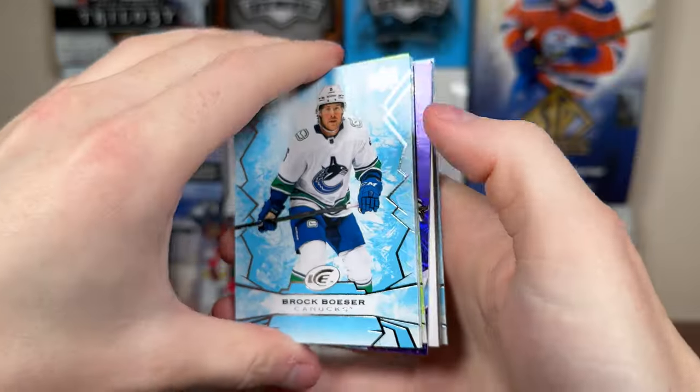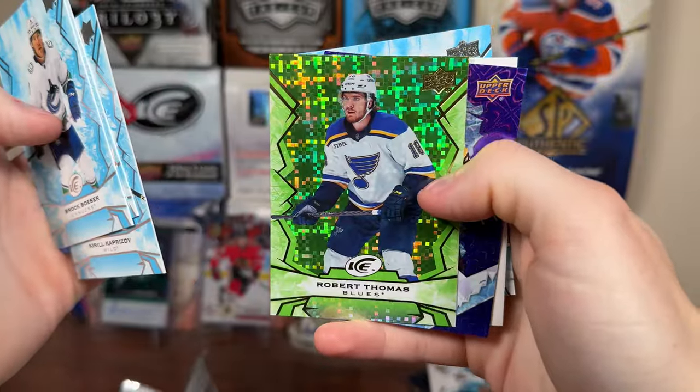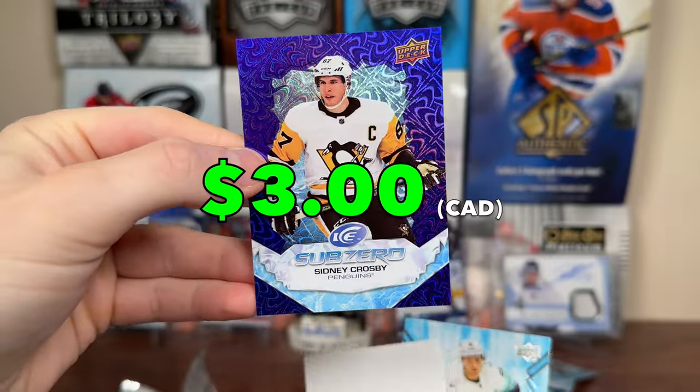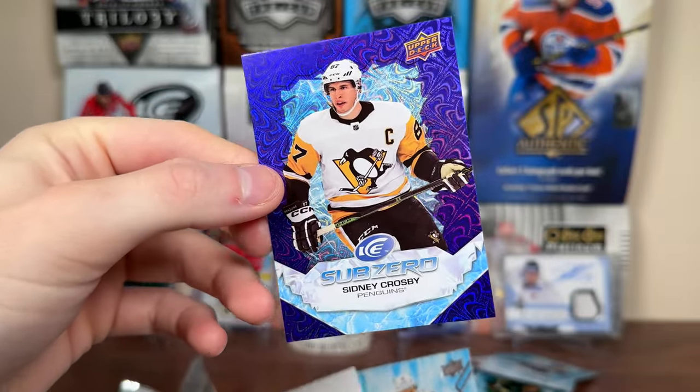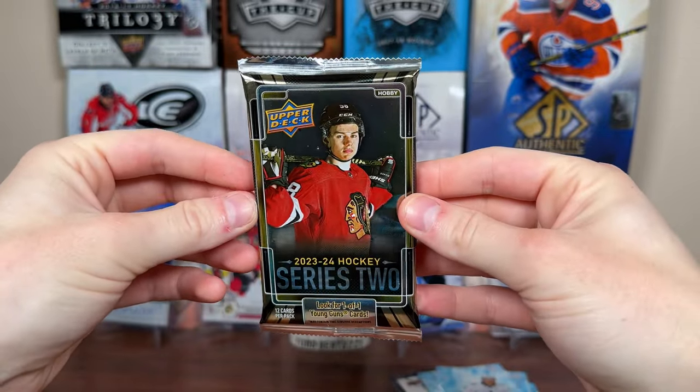Let's do 2223 Ice and hopefully do the same — get another actual ice card. We don't get Ice Premieres but we have a Sub-Zero! There's Basser, Jack Hughes, Kaprizov, Robert Thomas, Green, and Sid — nice Sub-Zero. That's not numbered because it's not a rookie, but there you go — Sub-Zero Sid. They're right in the mix of it in the Wild Card now. And we also got a Shane Wright rookie.